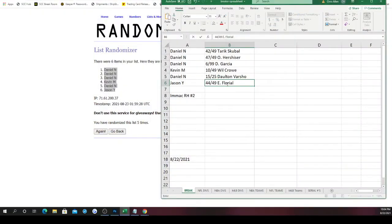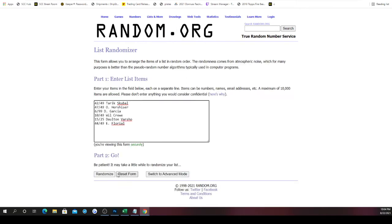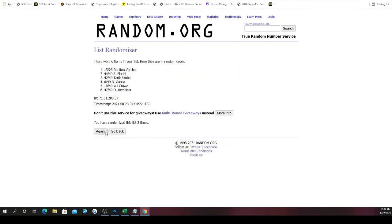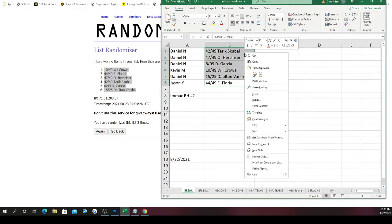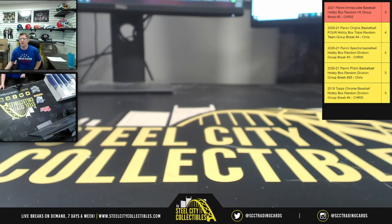Let's go to the list. Good luck to the three of you — randomizing once, twice, three, four, five times. Will on top, Dalton on bottom. So Daniel gets Will and gets Hurshizer. Kevin gets Scooball. Then Daniel also gets Garcia. Jason gets the 15 of 25 Dalton Bercio. Again, appreciate the three of you for joining the break — getting it packed up for the site and posting it up on YouTube.